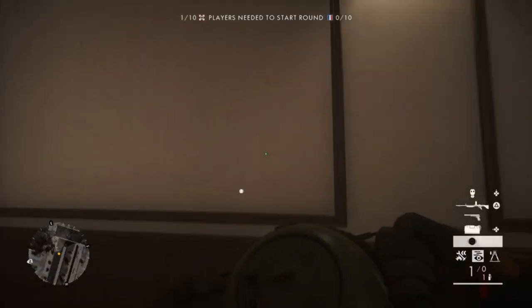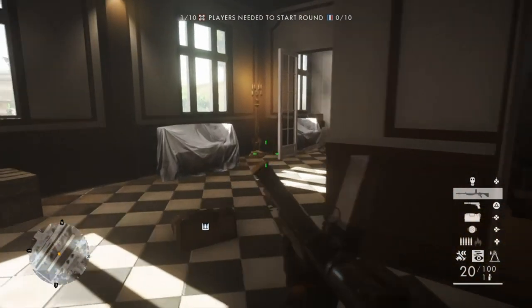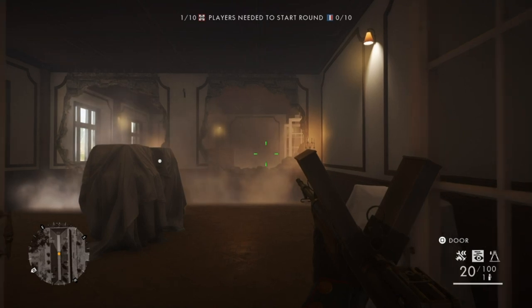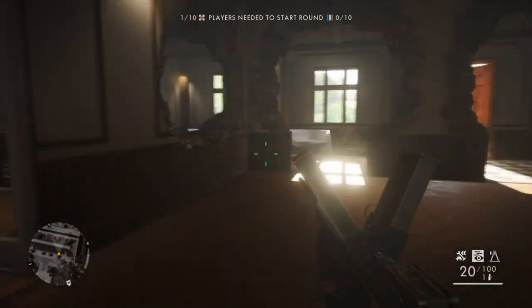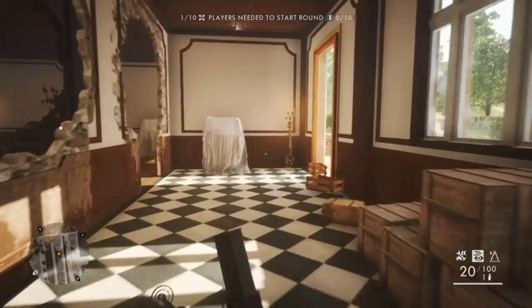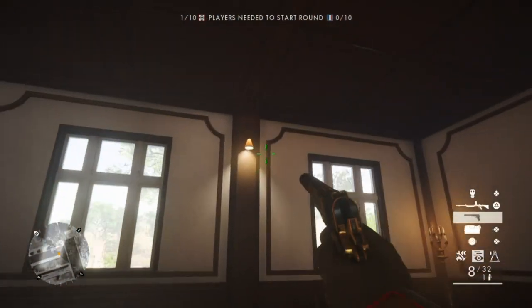So let's get started. Come inside the building - the first thing you need to do is level all the walls so you can see all the way through the building. You can keep resupplying yourself with Olimpic charges to do this.